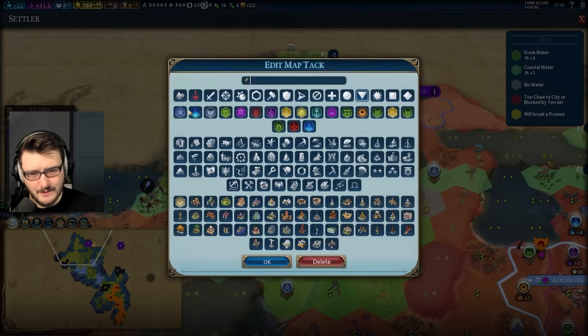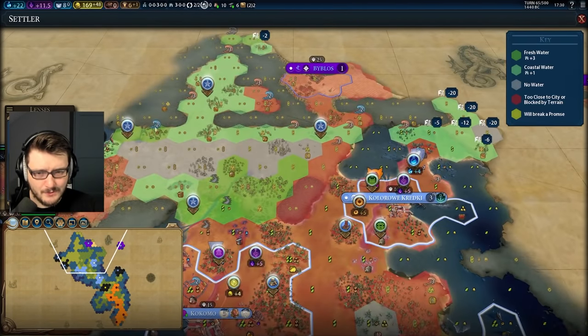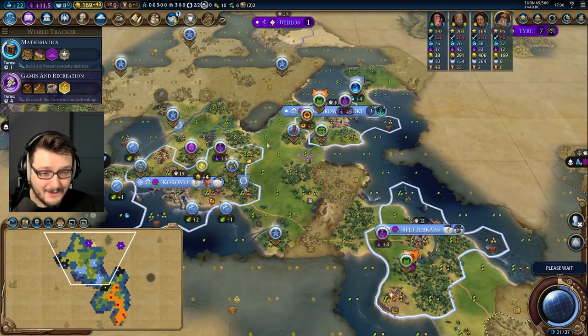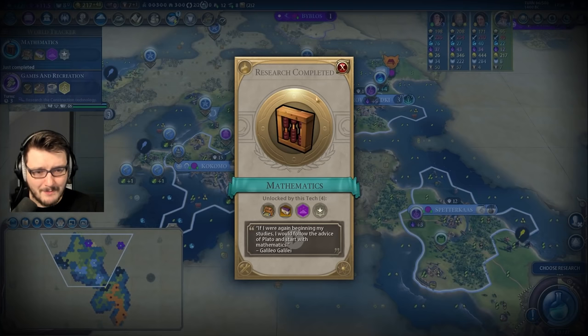Maybe another city somewhere up and around here — this is the empire I'm setting out. Five more cities? I would say that's a reasonably sized empire — an empire of reasonable mass.